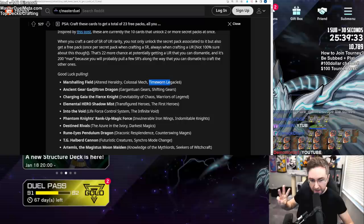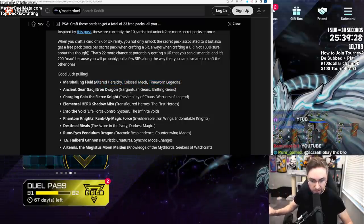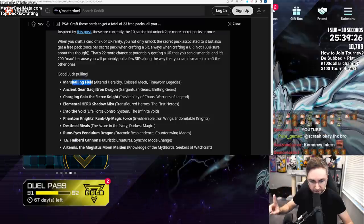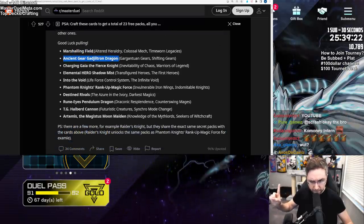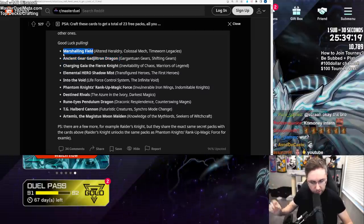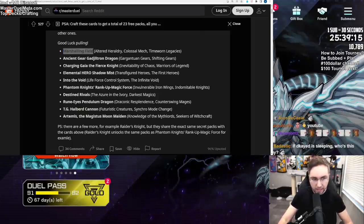And even if these packs suck, if we get ultra rares from them we could turn them into Ash Blossoms and Maxis. I think there's only one card from multiple packs - we got the others from two. So the one from three packs is Marshalling Field. Will this be fixed? Is it worth it? Let's see if I get lucky.